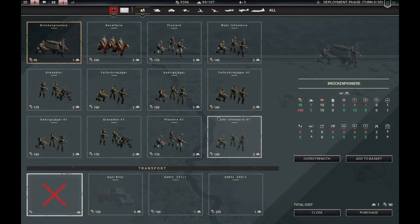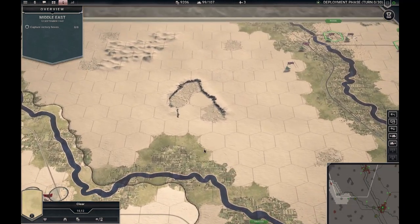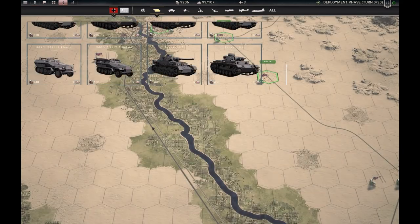A much more reasonable prototype can be found in the Middle East scenario — the non-historical path for the Africa core. Under the tank category you find 20 strength points of Tigers. So you can have a slightly over-strengthened Tiger in the Middle East and Persia and also in the Caucasus. When you get to 1943 you can have your own non-prototype Tigers of course. This is just fun and reasonable, like the Stug 3B — I like this one.